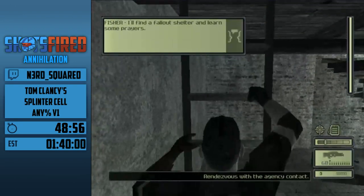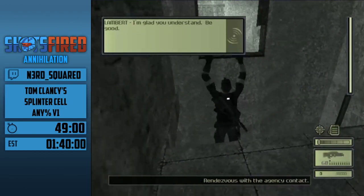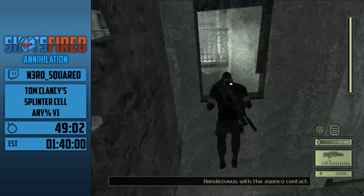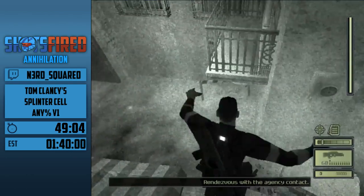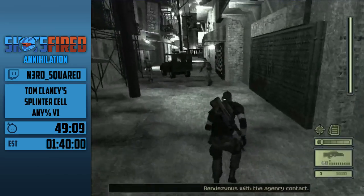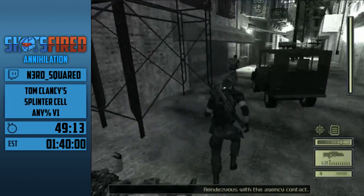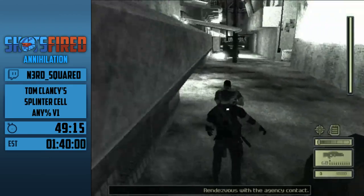Speaking of out-of-bounds, we're doing another one here. You'll see why they got rid of wall kicks in future Splinter Cell titles. If only it existed in Conviction — then you'd have to play the game the intended way.